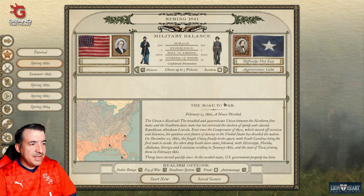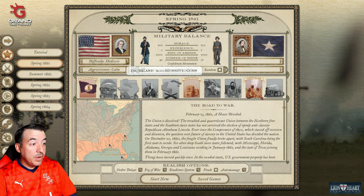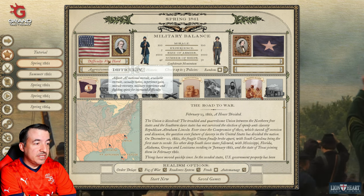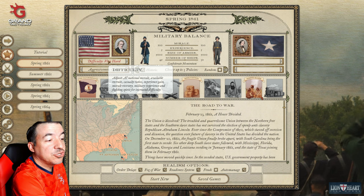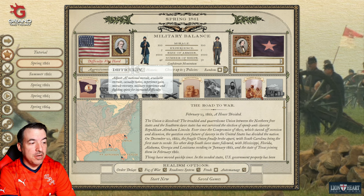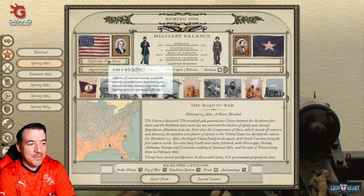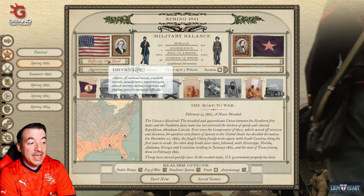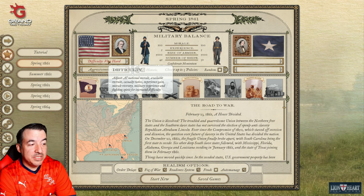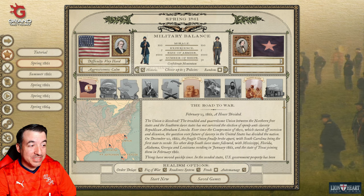We're going to go Spring 1861, we are choosing the Confederacy, and we are going to max out the difficulty. Let me show you what this does: it adjusts the AI national morale, which is the primary means by which we win the war — driving down that morale, and it makes it harder to do that. It also affects available recruits, casualty ratios, experience gain, morale recovery, military experience, and fighting spirit. So all of the odds are as stacked against me as they can possibly be.